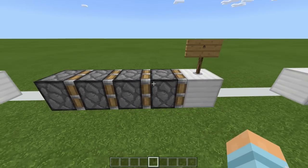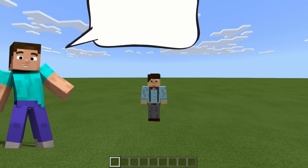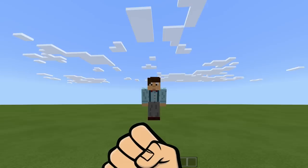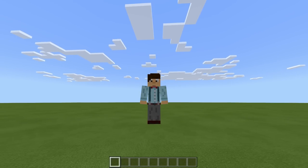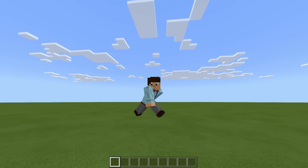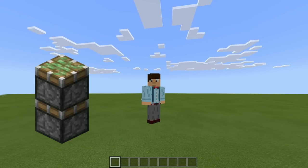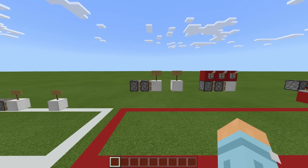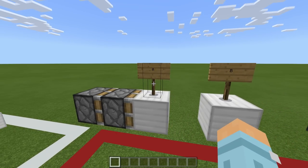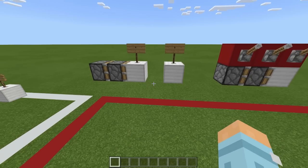A quadruple piston extender uses four pistons and can move a block four blocks. You might ask why you need a piston extender — you should definitely watch more Redstone videos because nearly every build has some sort of piston extender. The most common one is definitely the double. So for the rest of the video we're focusing on the double piston extender, which uses two pistons and moves the block two blocks from point A to point B.